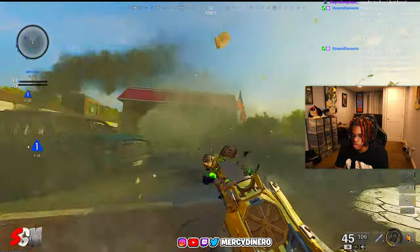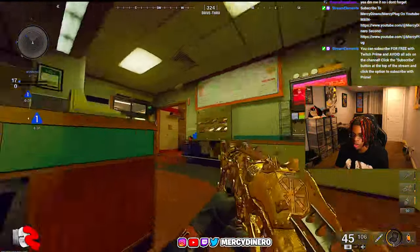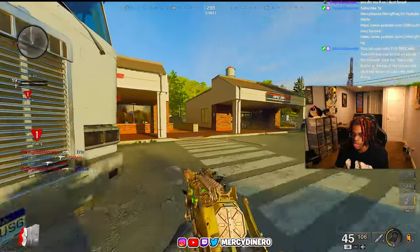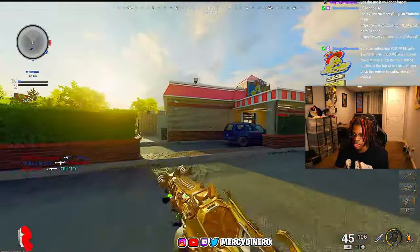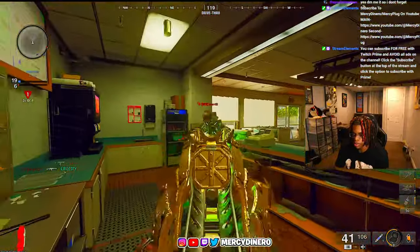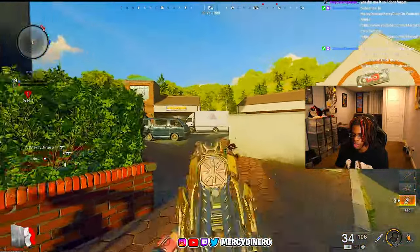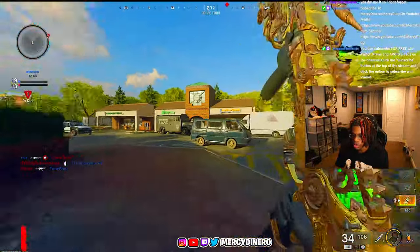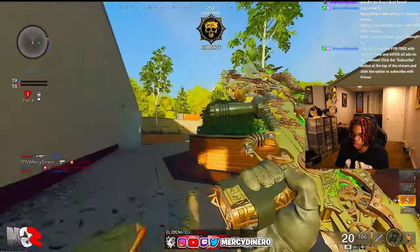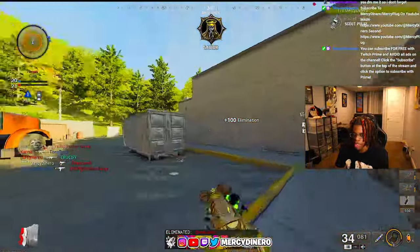I haven't played this map in a very long time. Because honestly, when they put the new town out, I've only been on new town and playing stakeout so I can get my camos done faster. Stakeout is literally the way to go if you want to get camos done. The 24/7 is out of the game now, which is unfortunate, but you can still find it in the little mod playlist thing. Your process will just be a little bit slower.